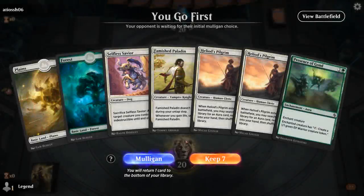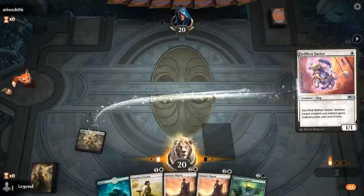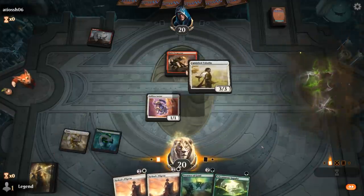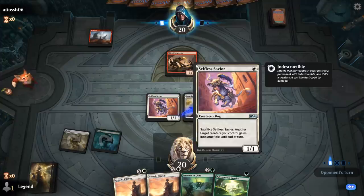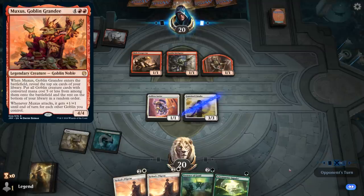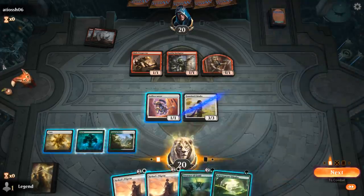On to the next one. We're on the play with a pretty nice opening hand — just missing a way of gaining life, and we've got eight of those in the deck, so we'll keep. We're up against Goblins. The goblin deck doesn't have a ton of interaction, plus Selfless Savior can potentially stop one Gempalm from killing our stuff. We'll play Presence of Gond and then next turn go digging for a life gain creature.